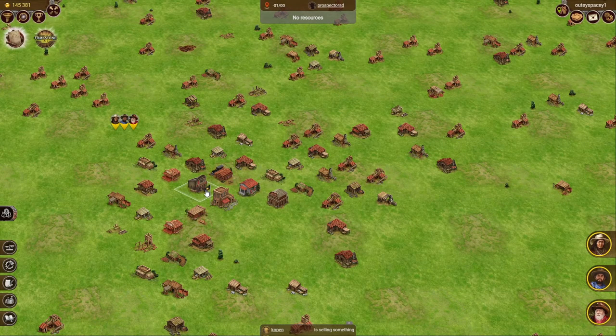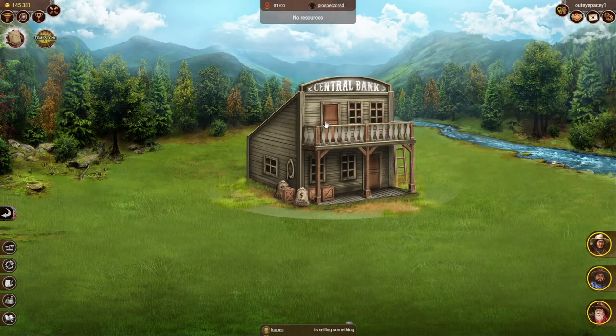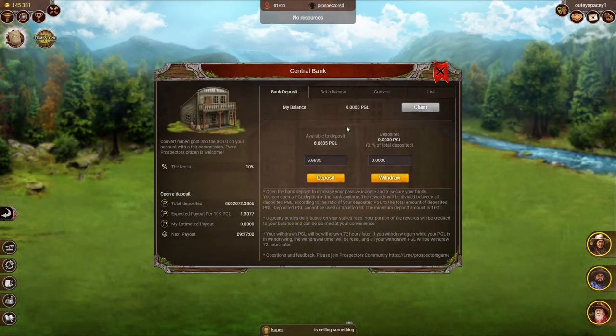You can stake your PGL in the central bank, which you will find in the Wild West at coordinates –01, 00. Once there, simply choose how much you want to deposit and enjoy your daily bonus.